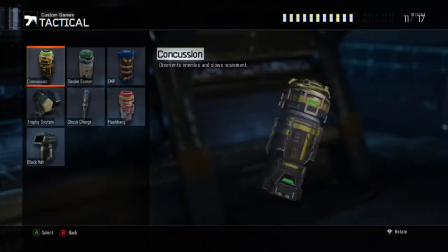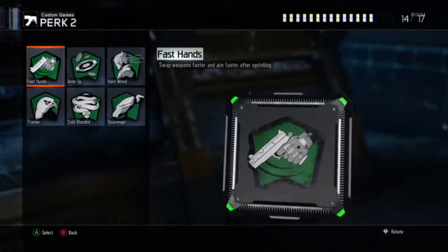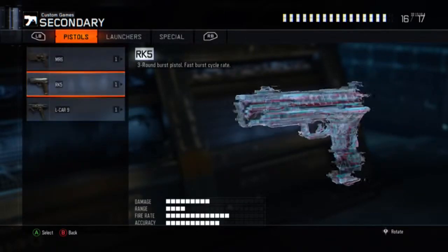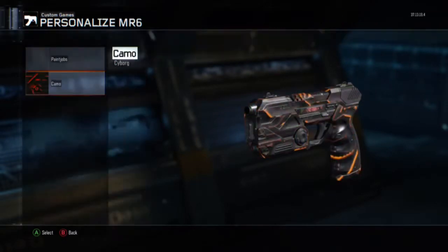Today I have some ACR classes right here from the original CODs — Modern Warfare 2, Modern Warfare 3. Yes, those are original now, at least I'd say so. This gun not only feels like it, it kind of looks like it too with the FMJ attachment on the KN44. I don't know why they changed it from the ACR name — I like the ACR name better. Since the beta, the attachments change the look of the gun, which is pretty cool.